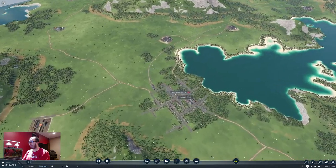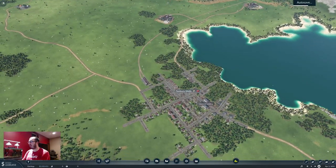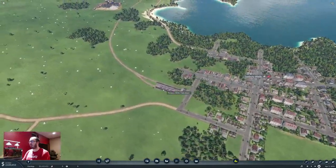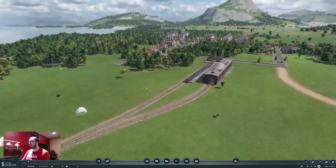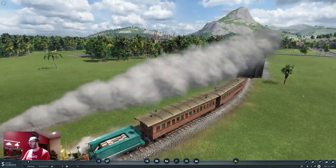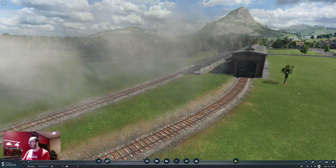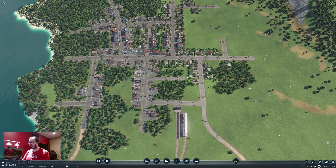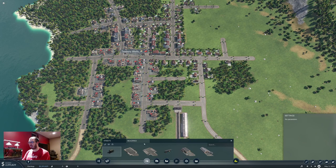Line one from here to there — that's our start. Let's call it line one; I'll come up with a better name later. Let's make sure we see our train leaving the station. There he is. Beautiful. Now let's get our cities actually connected in a way that makes sense.